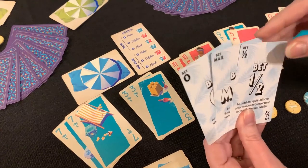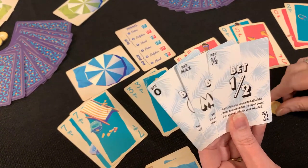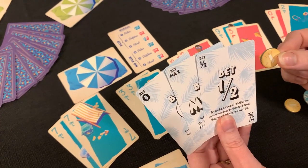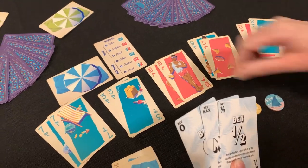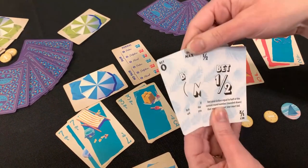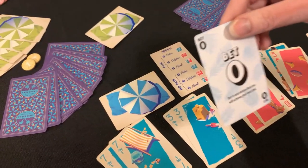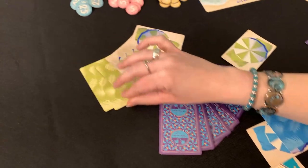A half bet is not applicable to the first round because it is the round number cut in half rounded down, and one cut in half rounded down is zero. Later, such as in round two, a half bet would mean you bet one sand dollar. I'm not that confident in this hand, so I'm going to opt to bet zero. The other players will choose theirs as well.